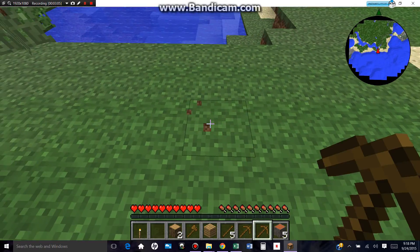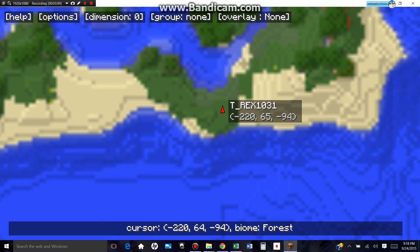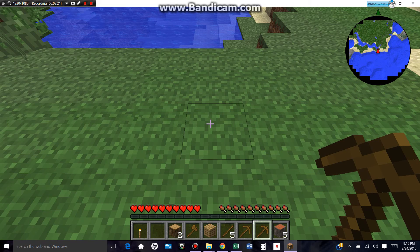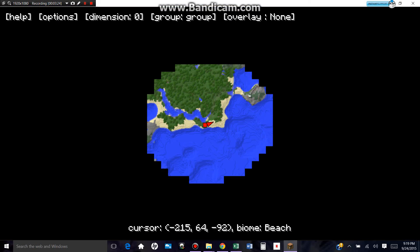This is my spawn. I'm going to open my map and go down right into here. How do I make a new marker? Is it alt? Alt. Marker name: Spawn.